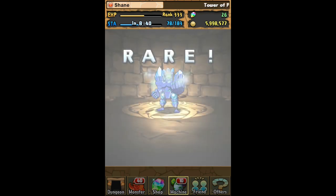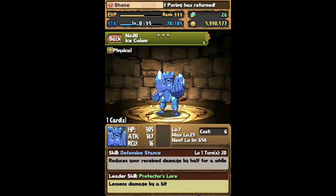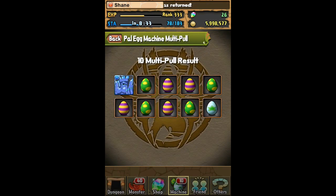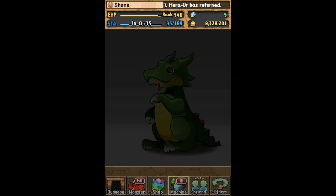You really want to hold off on spending your PAL points until these events come around. Whenever there's nothing going on in the PAL machine, just don't roll it. Let the numbers stack up, and when an event rolls around, spend all of your points and you will get good things.